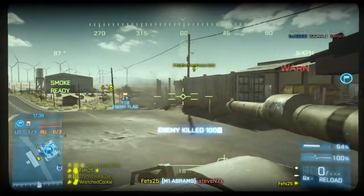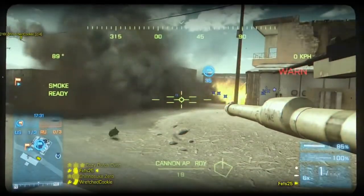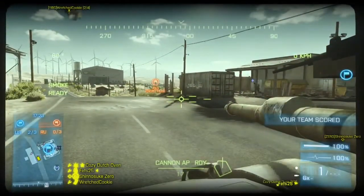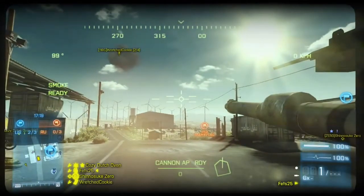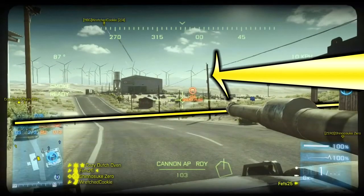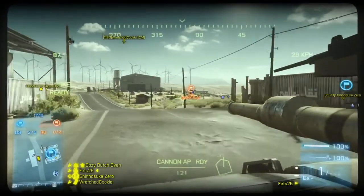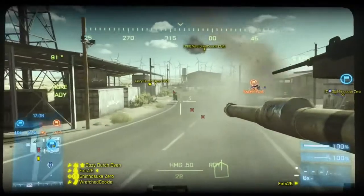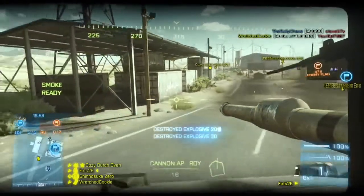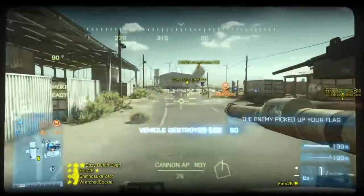Ideally you're going to have as few defenders as possible, and the biggest way you can do that is to maximize your force multipliers. This tank, for example, is going to sit on defense for most of the game. What I'm going to do is keep it in base to beef up our defenders — I'm not going to cross this line on the map unless I have to. This tank can act as five or six defenders with just one or two people in it, which is such an advantage that we can then take those extra resources and apply them to the attackers.